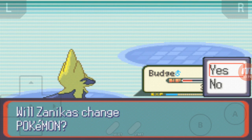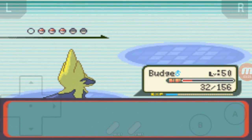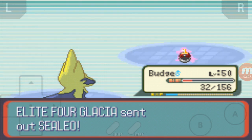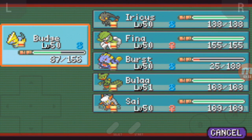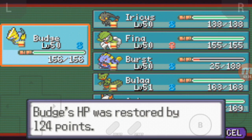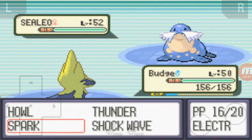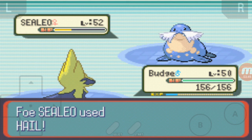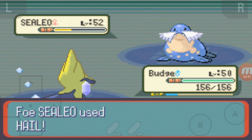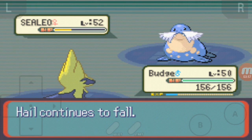Okay, Sealeo again. I might throw in Buller — actually no, because it's an Ice type and he'll probably use a move like Ice Beam or Blizzard. Level 52, so he's going to do a lot more damage. I'm going to throw in a Max Potion. Hopefully he doesn't use Surf again. Oh, Blizzard — that's fine, because that only has about an 85% chance of hitting. This should get him to half health. That's how much health I want them to be at.